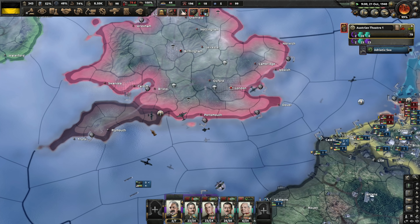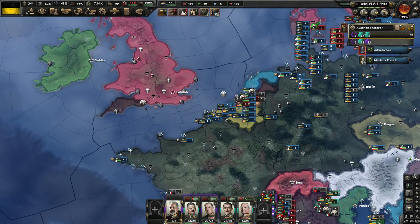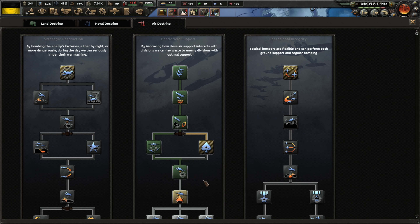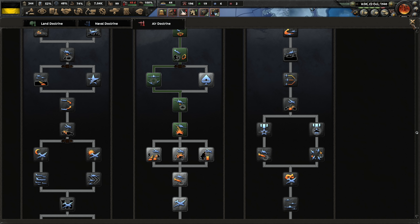Canada — things not looking so good right now. The Batavian Commune has capitulated. We've got another doctrine available with air power: close air support agility. That's nice, that'll help.